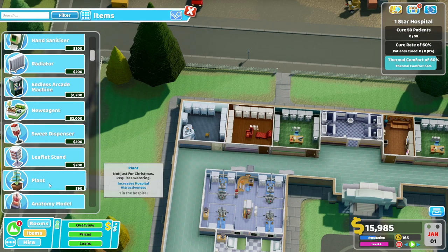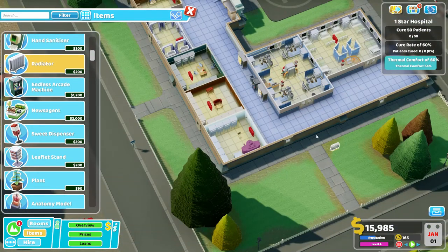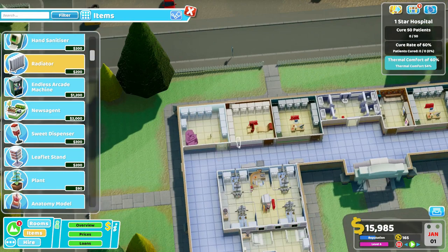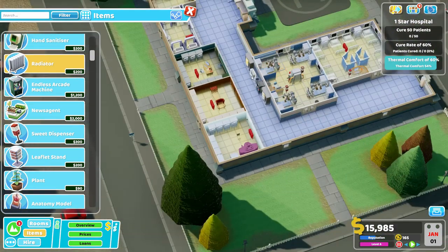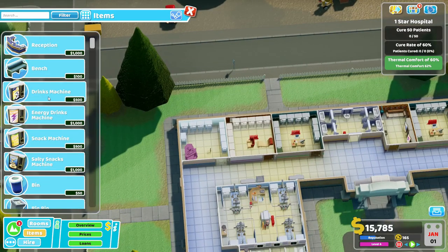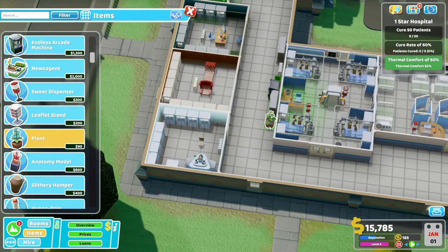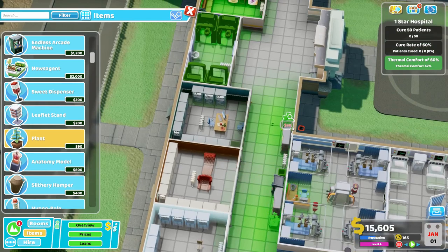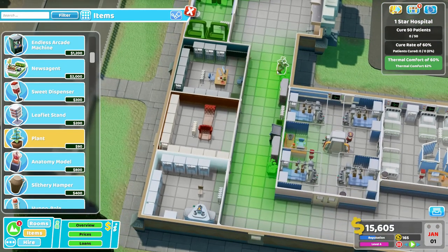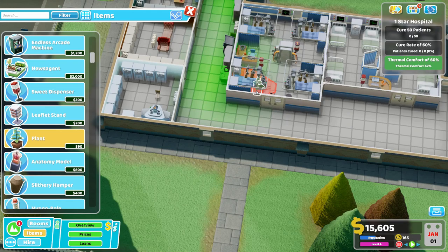The other things you want are attractiveness items and temperature fixers. This is a cold map, so we do want temperature fixers. Since this side of the wall is already being monopolized by the other items, we can squeeze the heaters in between right here — that gets up the thermal comfort. Then somewhere we can get our plants going for visual beauty. We could have one over here and one over here. The mainstay of it is: the wall opposite the doors is what you want occupied with stuff.